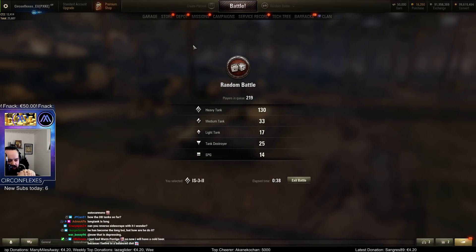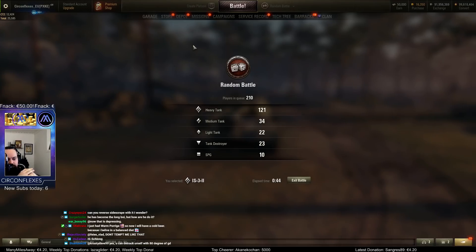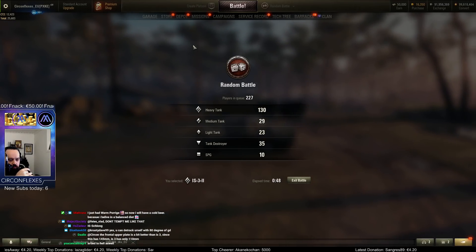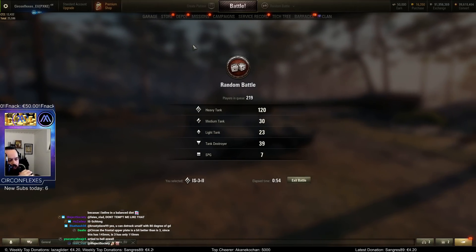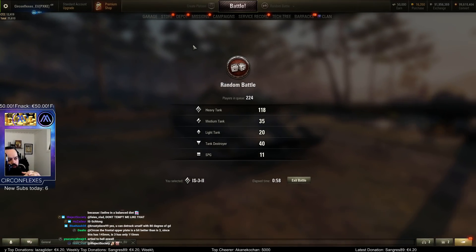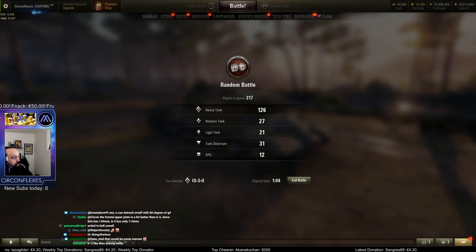It's a very long IS-3. The frontal upper is better than an IS-3 — it's a tier higher, makes sense. I'm just saying it might not be good enough to really brawl. I don't really like pike noses. As I said, the premium has the sickest hull.